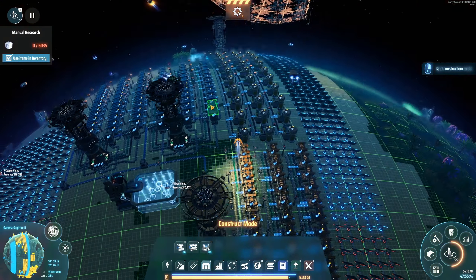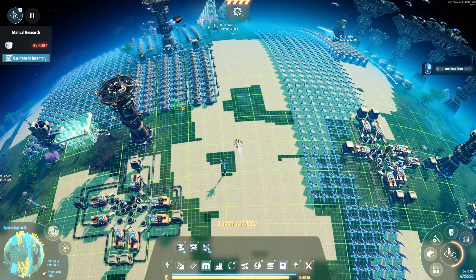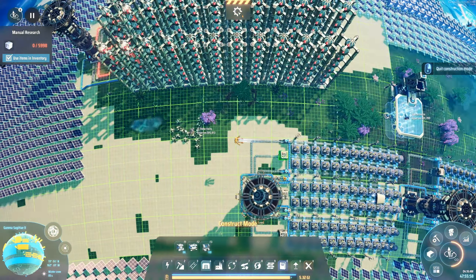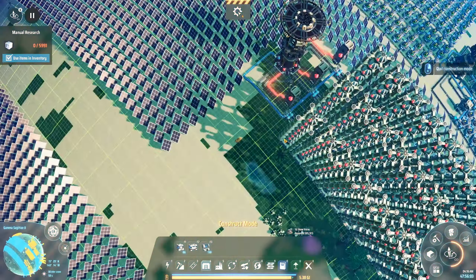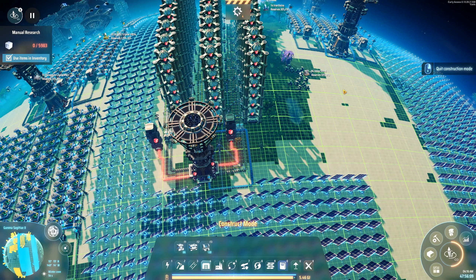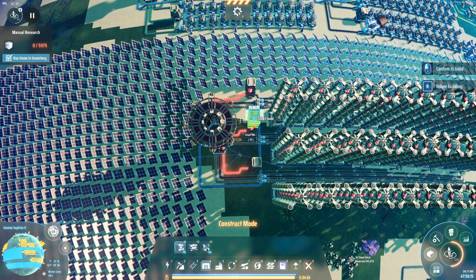Then we'll do the same thing with red. Got a lot of fiber optics at this point. For our production, I just want to use one container, just because I want some storage but I don't really want too much. Because if I need more products, what I really need is more production — not actual stuff in storage, because it's just going to run out eventually.